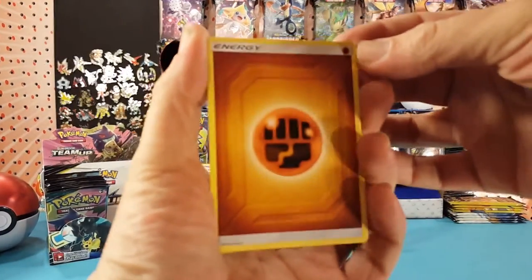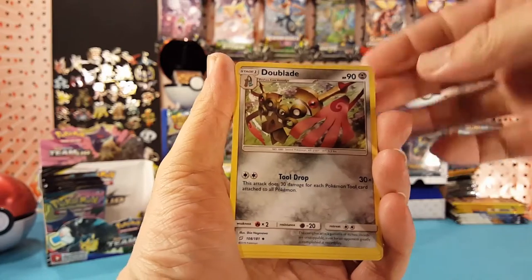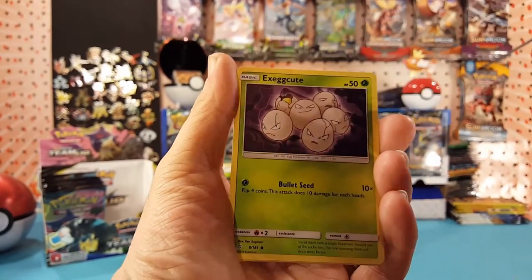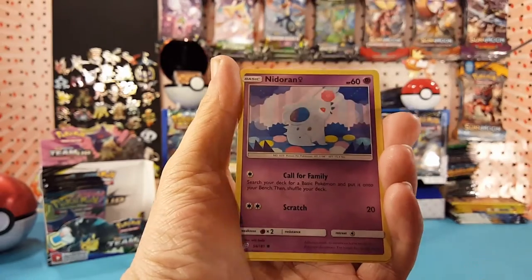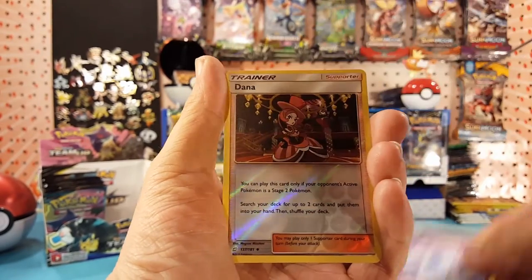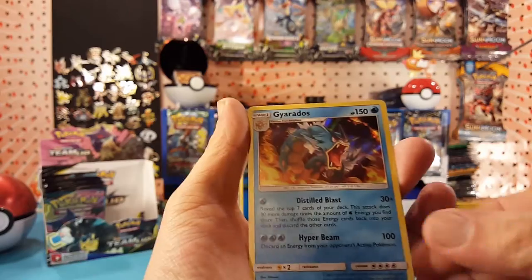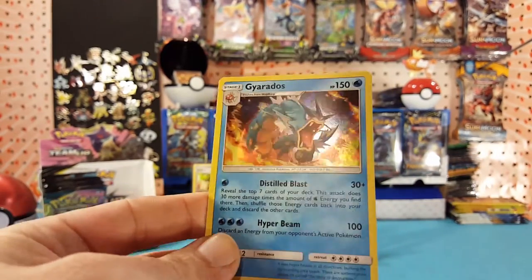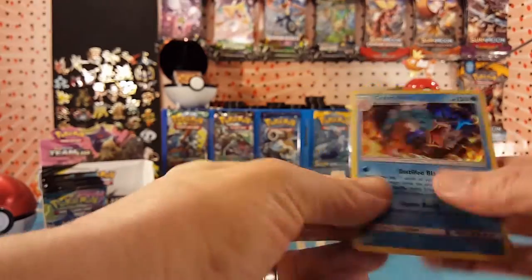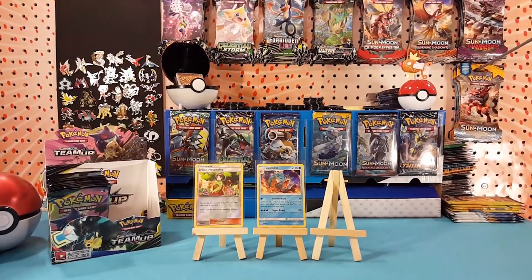All right, next pack. We have Fighting Energy, Metal Goggles, Golduck, Dual Blade, Grimer, Exeggcute, Larvitar, Meowth, Nidoran Female. Dana is our reverse and Gyarados is our holo rare — Gyarados coming out of the flames, that is a very cool artwork as well. I'm really enjoying all of the pictures on these cards. This is a very nice looking set.